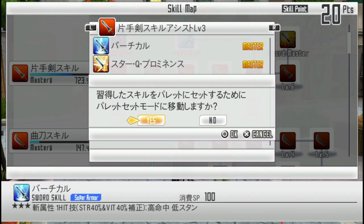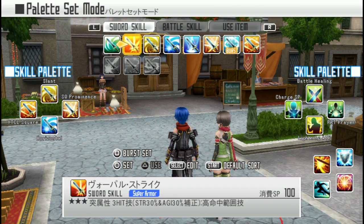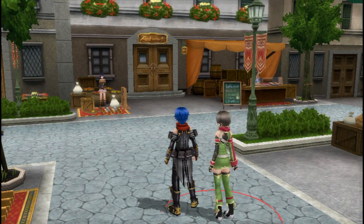Let's go to the customization window. You can also place sword skills, battle skills, and items onto your skill palette. The skill palette is accessed by holding down L or R while in combat. Pressing L and R at the same time will also open this menu.